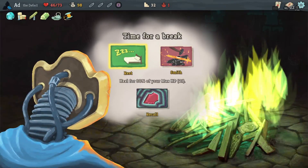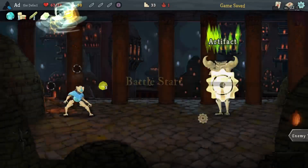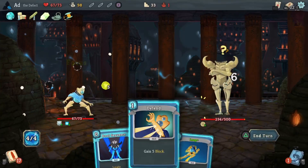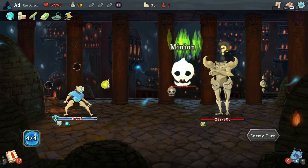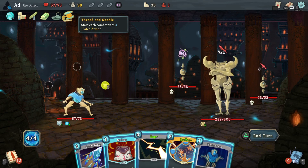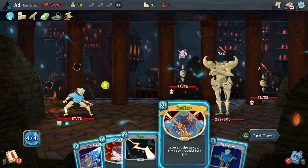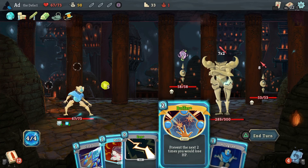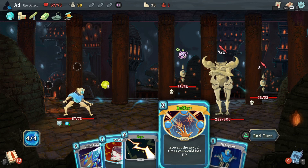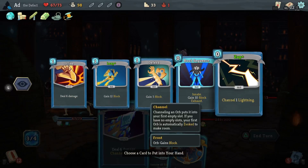Let's Defragment first, and Strike. Terrible opening round. The Thread and Needle I didn't realise I picked up - fantastic. So if we don't have any block, we get 10 block. Do I want to play Buffer now? I don't think so - I'm going to hang on to that for when something horrible happens. Let's play that, let's get our Zap back. Cold Snap, Melter. We're going to take a bit of a hit here - 11 damage.